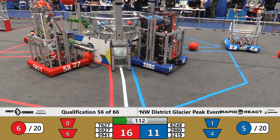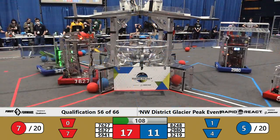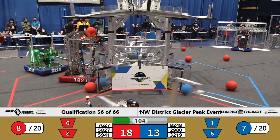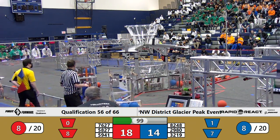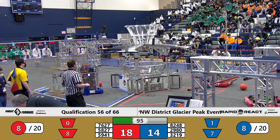2980 with their classical dump into the low hub — not dumping at first, but there they go. 2980 into the low hub. The score now: 18 red, 13 blue. The cargo count is pretty close right here, eight and eight at the moment. 95 seconds left in the match.